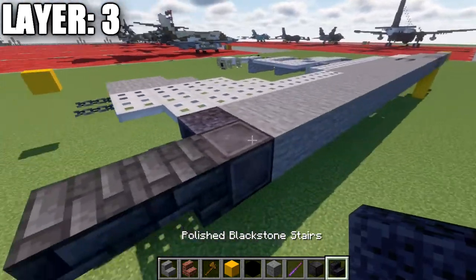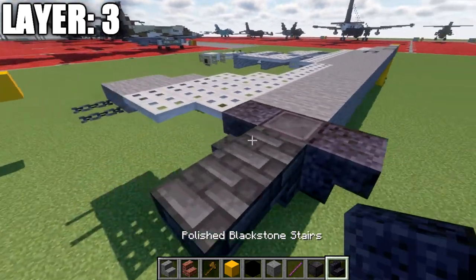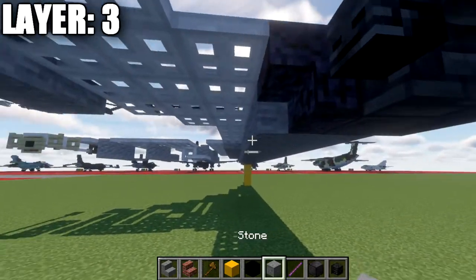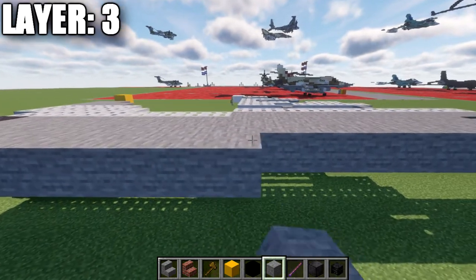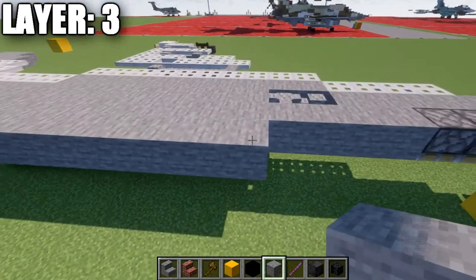Coming off the netherite block on the right, place a polished blackstone upstairs with a sculk sensor on the side. Then take stone full blocks and go forward 15 blocks total down the centerline.